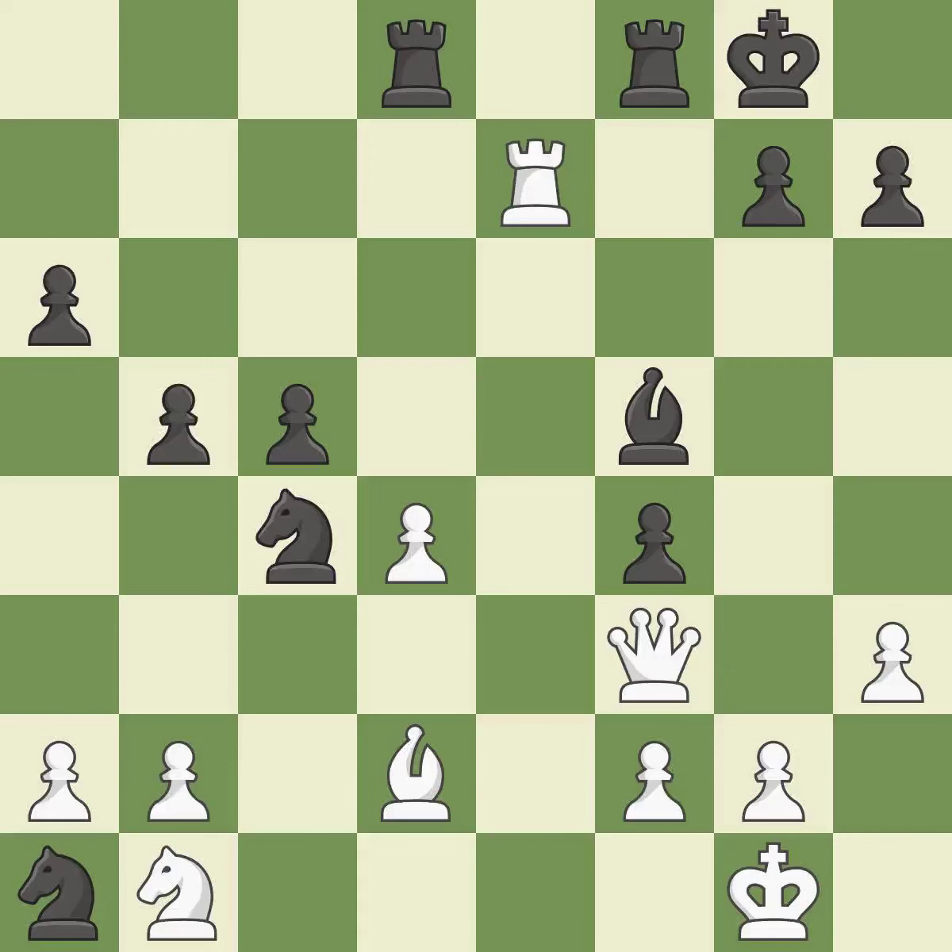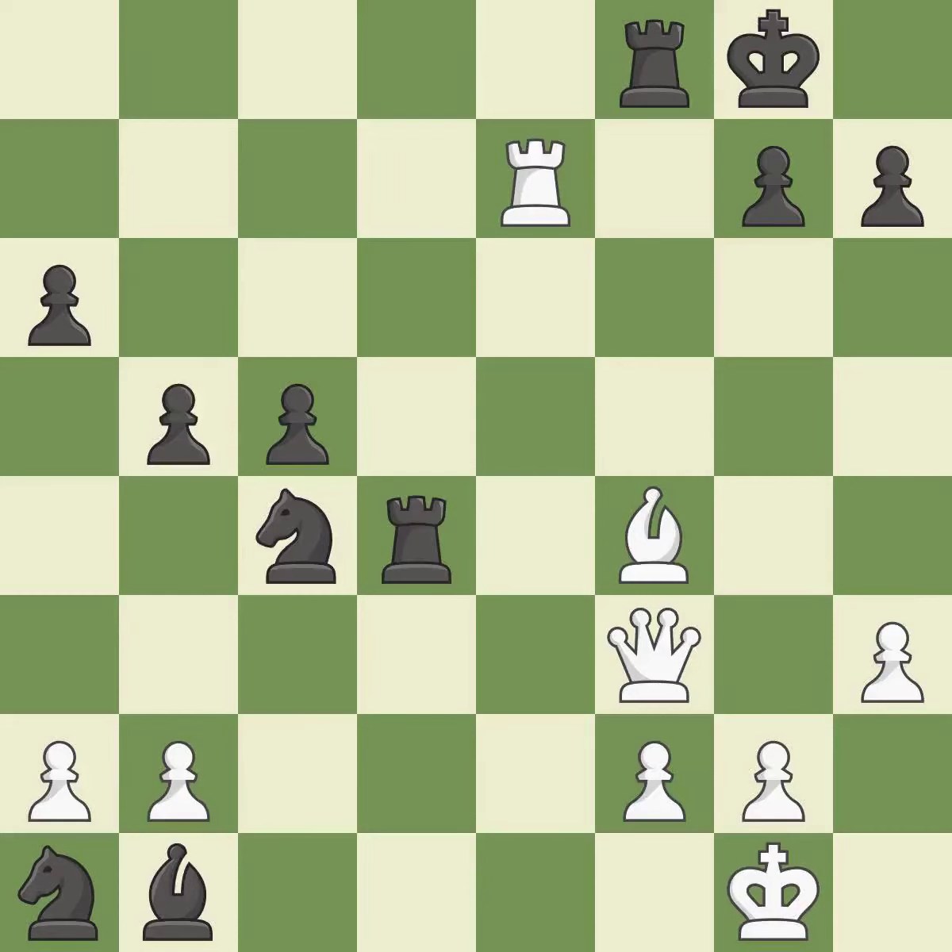This activates a rook by getting it to the 7th rank and also restricts the opponent's king. This is the only move that works — it is best. That knight was a free one — it is ideal. That was a free pawn there. This poses a checkmate threat — it is incorrect.